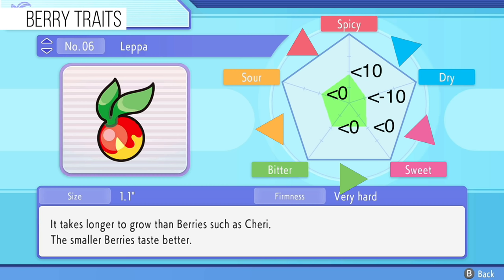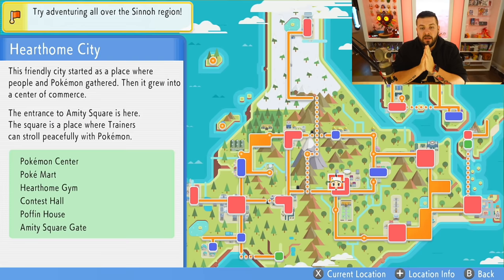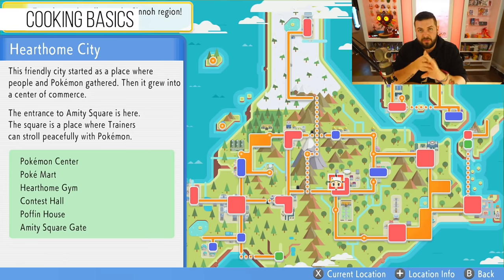The smoothness value isn't clearly shown in-game — there's just an internal number. I like to think of this as a 50 spicy-to-smooth ratio and a minus 50 dry-to-smooth ratio, and I'll be going over why those ratios are important later.